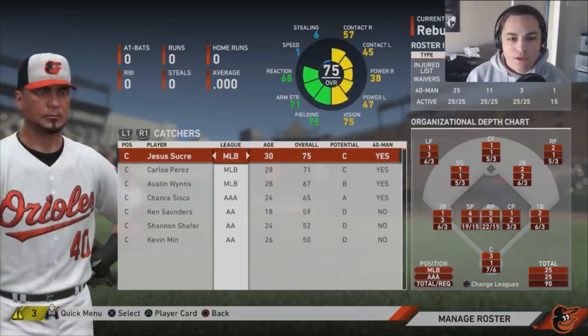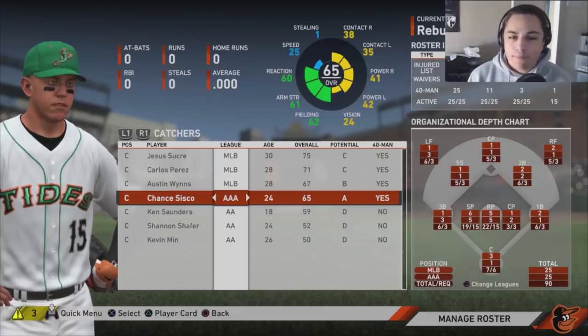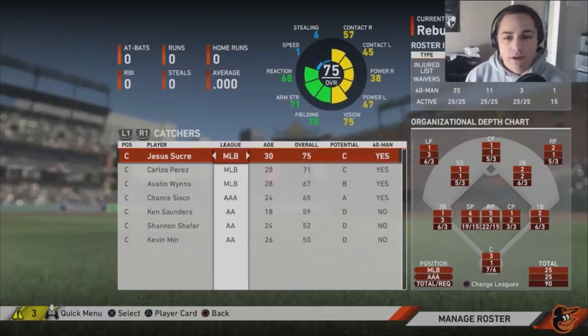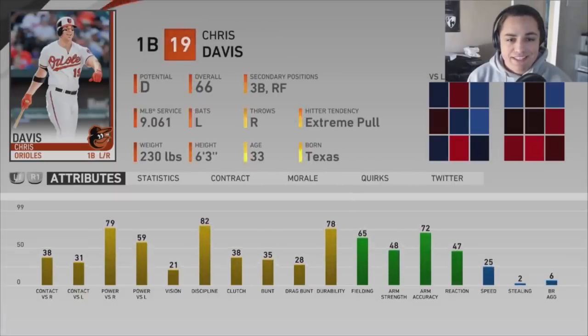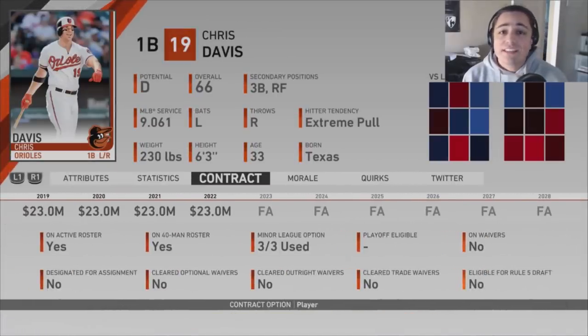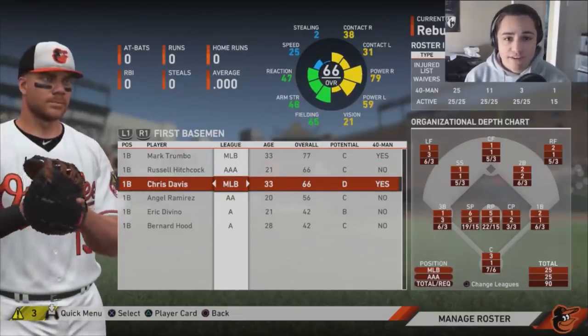We also have two decent closing prospects. Chance Cisco in real life was just optioned down to Triple-A, so I don't know if he'll have a good enough rating to actually feature in this rebuild — he's got the hype and the talent, but will he live up to it? A catcher is another position of need. The big thing with first base is Chris Davis's contract — 23 million. We need to find a way to get rid of it, and it's going to be very difficult because not a lot of teams can take on that, especially since he won't have any trade value.